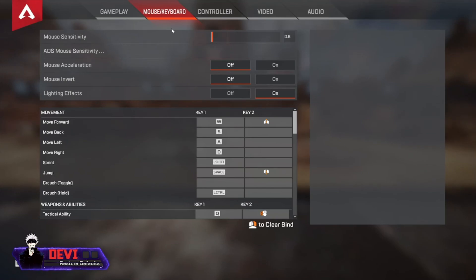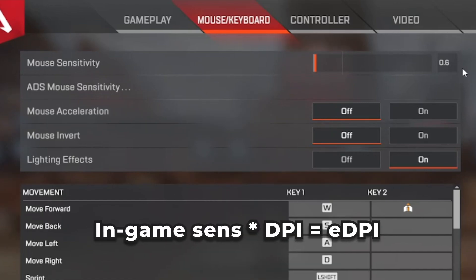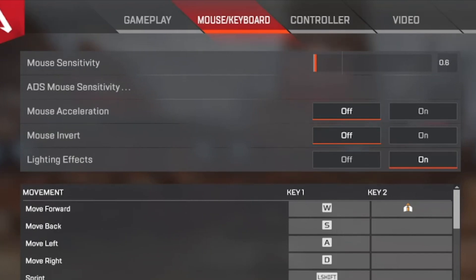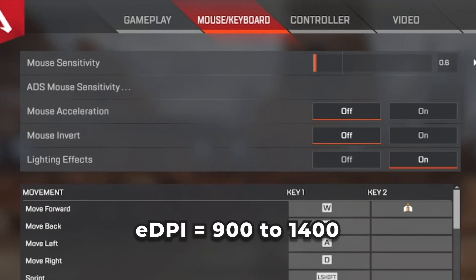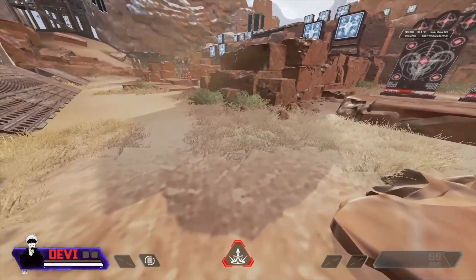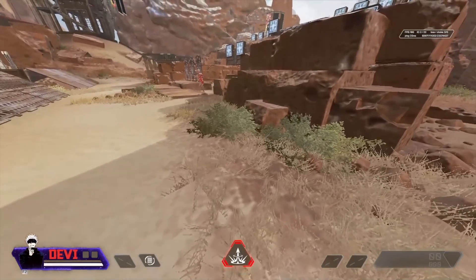Mouse sensitivity is very important. I'm using 0.6 at 1600 DPI, giving an eDPI of 960 (in-game sensitivity times DPI). I'd recommend an eDPI between 800 and 1600 to avoid the extremes. The sweet spot is around 900 to 1400 eDPI. If you run 400 DPI, that translates to a mouse sensitivity of roughly 2.2 to 3.5. Loot sensitivity uses your desktop DPI, so keep that in mind.